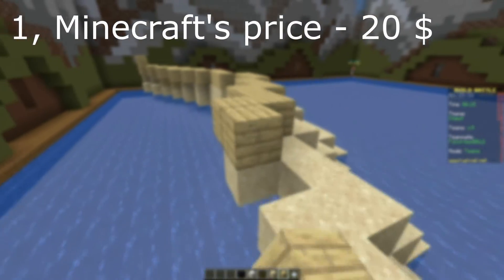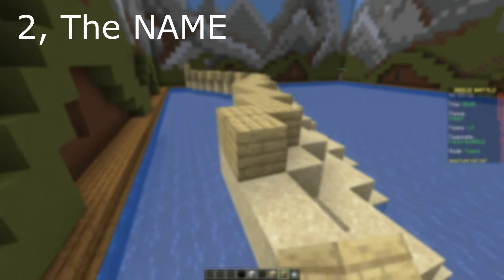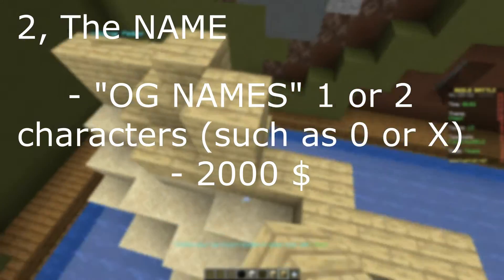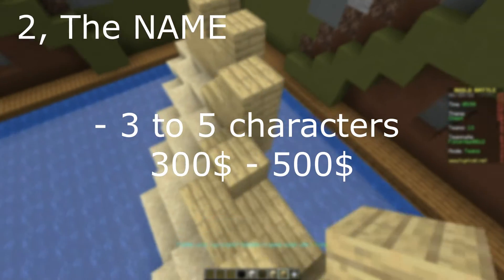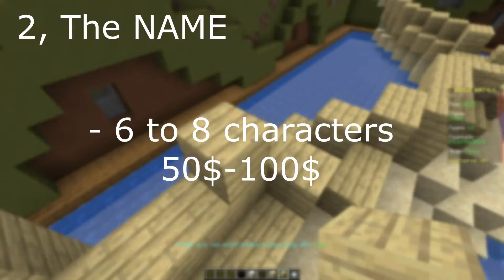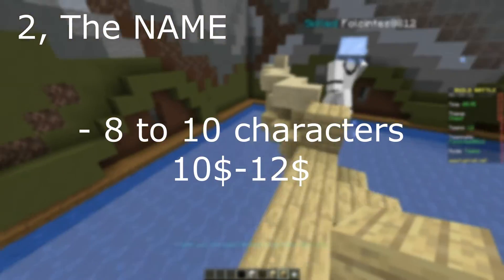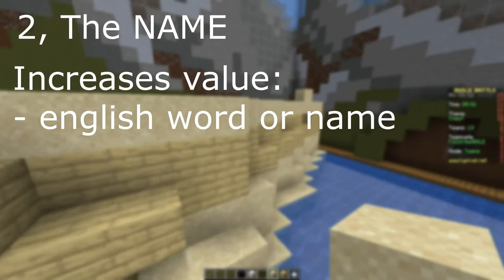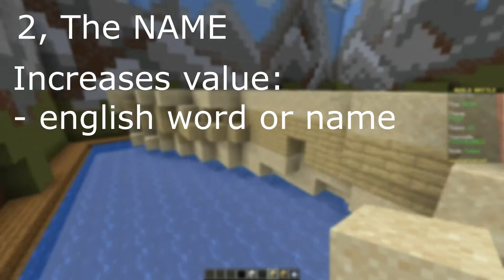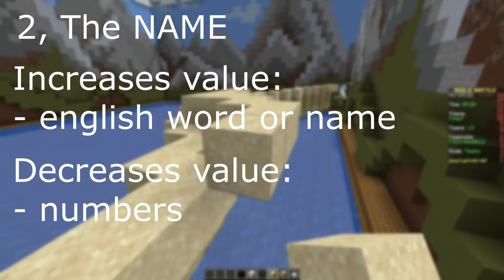To start, let's put in the price of the game, which is $20. The second thing is the name. OG names, which are currently uncreatable, can be worth around $2,000. These names are always 1 or 2 characters, such as X, 0, or BB. 3 to 5 character names can go from about $300 to $500. 6 to 8 character names can go from about $50 to $100, and 8 to 10 character names from about $10 to $12. A name which consists of an English word will always be more expensive, and a name which consists of an English name or a character name will be worth much more. If a name contains numbers, it will decrease its value, but by how much is hard to say.